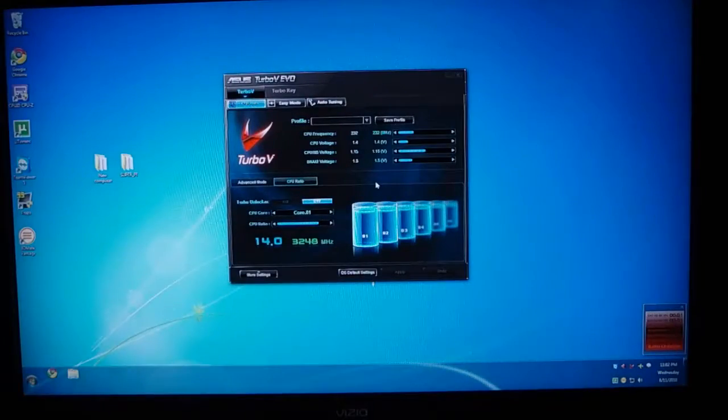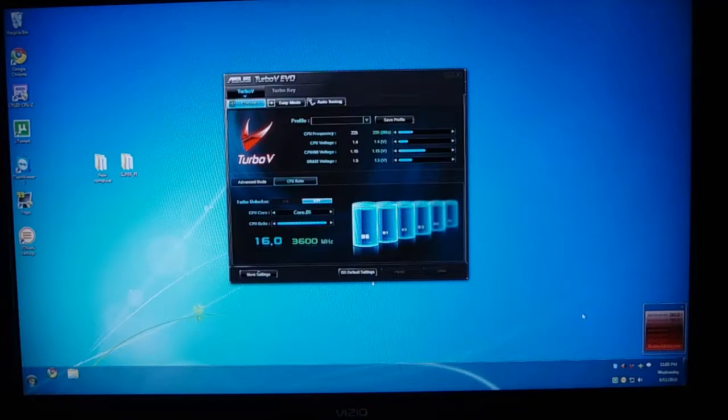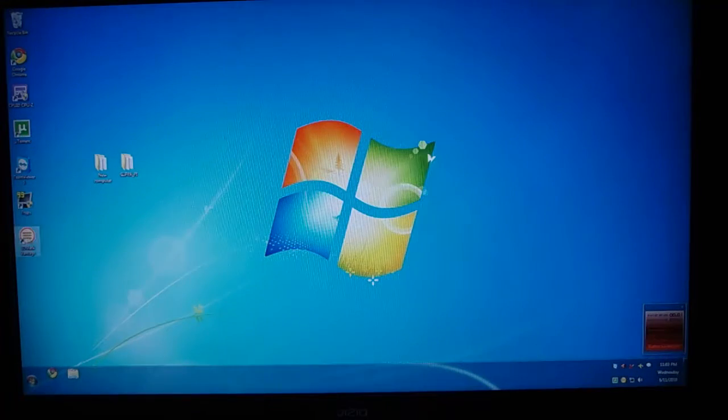The last one just failed, so I'm not going to bring up the CPU frequency. I'm actually going to bring it down, but I'm going to bring the multiplier up to 60 on each core again. Bringing this down to 225. Apply, yes. Running at 3.6 now, all six cores. Let's try it again.